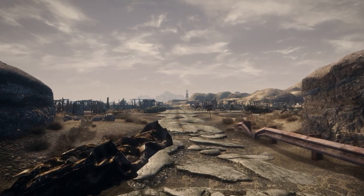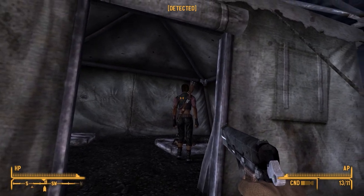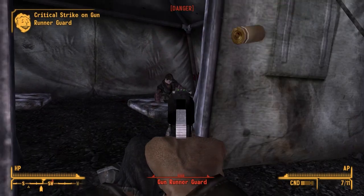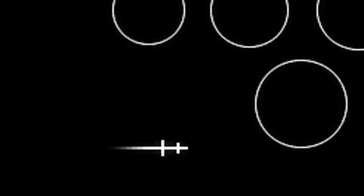Bethesda considered a different interface setup for stealth before deciding on the Hidden/Caution/Detected/Danger system, as there's an unused alternate indicator from Fallout 3 in FNV's game files. It's a series of circles that presumably would have started small and grown larger until the player was discovered. There's a slider in the bottom right, but it's more difficult to say how it was meant to be used. There's also a file called 'stealth meter' which might have been used along with the circle. These are most likely just legacy content from Bethesda, but it's an interesting artifact of Fallout 3's development.